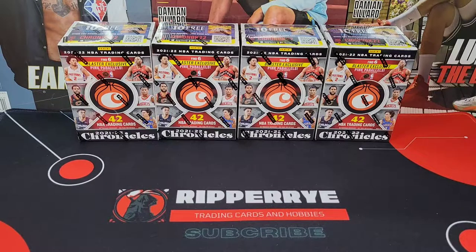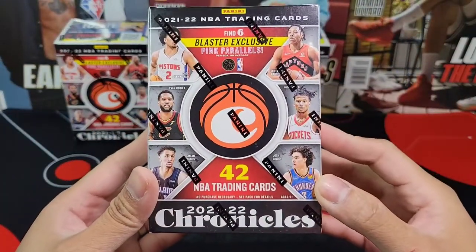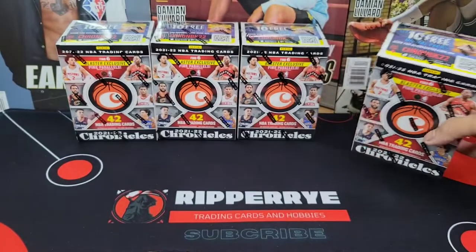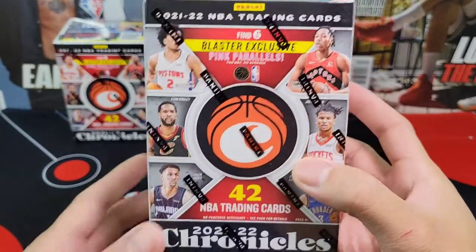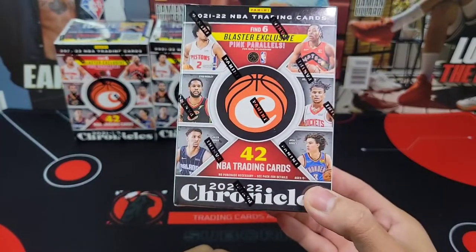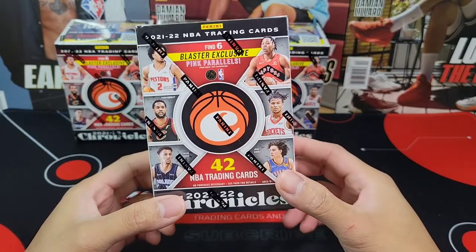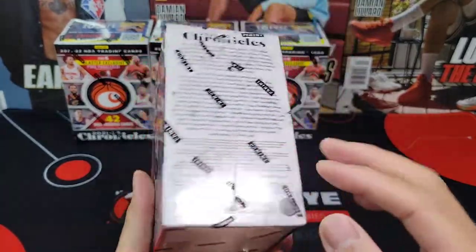What's good mga tropa, it's Ripper Rye! We're back again. For today's rip we have 2021-22 Chronicles blaster boxes. We managed to grab some Chronicles, but we didn't get lucky grabbing some Optics. When I went to my Walmart I was a few minutes late — all the Optic blaster boxes and Optic products were gone. It's just Chronicles left, but Chronicles 2021-22 is still a new product.